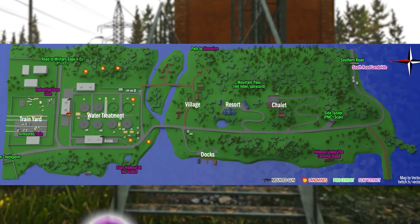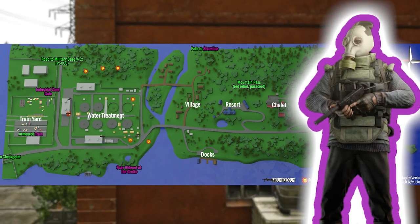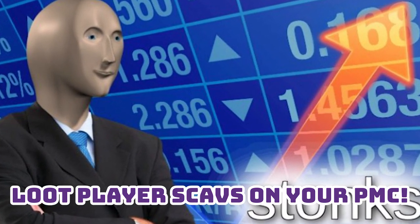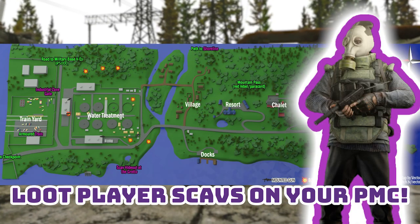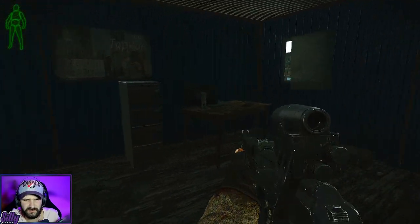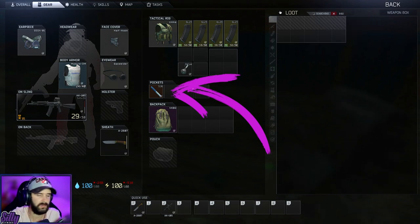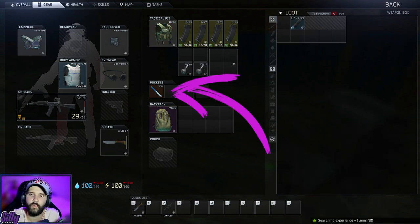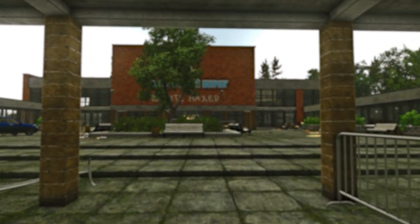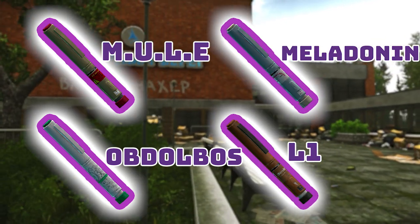First, we'll be going to the lighthouse. If you aren't comfortable dealing with the rogues on your PMC, it is risk-free on your scav — in fact it might even be more efficient, because you don't have to deal with rogues and player scavs have a solid chance at just spawning with stims. The lighthouse run will find us 4 of the 7 stims we need: Mule, Abdolbos, Melodonin, and L1. Let me show you where you can find them.